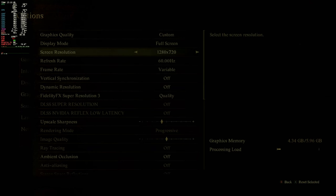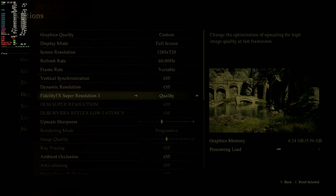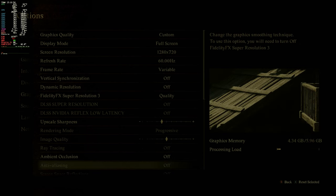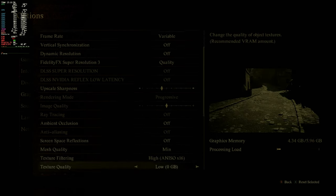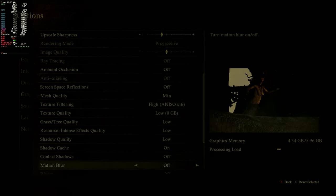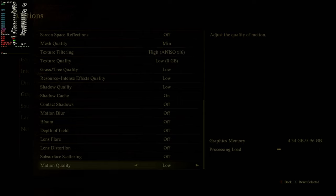Alright, here we go. If the 14 FPS we're getting in this menu is anything to go by, I don't think we're gonna have very much fun. But here's the settings I tried to play the game with — keyword is 'tried.' Unfortunately, this is just not happening on the Steam Deck, not right now anyway. I think this is one of those games that probably won't ever get us to 30 FPS on this thing, but if they update it, I'll come back and test it. Let me go show you what I mean.